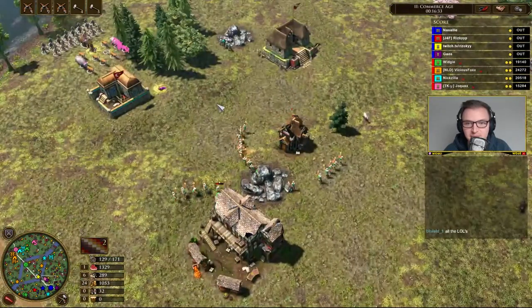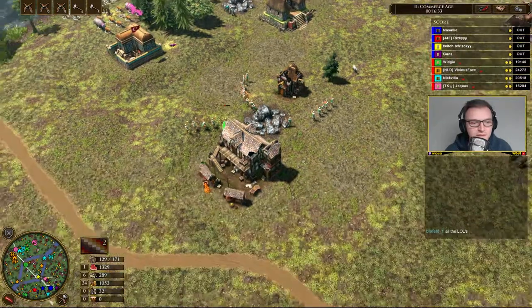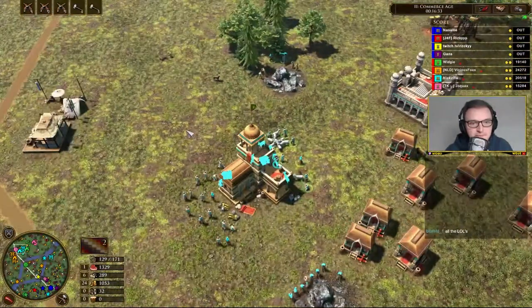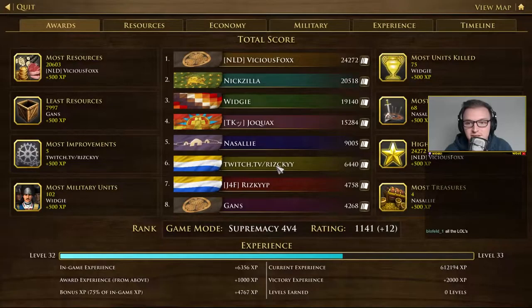It's really good for moving early town centres, barracks — and just the coordination makes it strong. A four-way coordinated rush is good anyway. Plus 22 ELO, nice. Plus 12 for me — I'm at 1141 now.